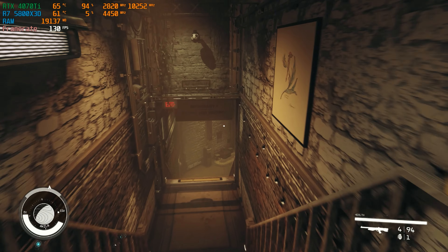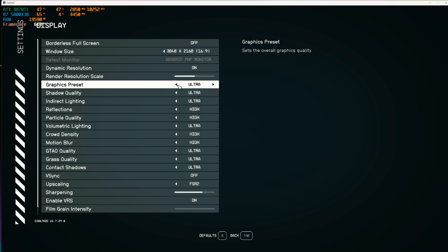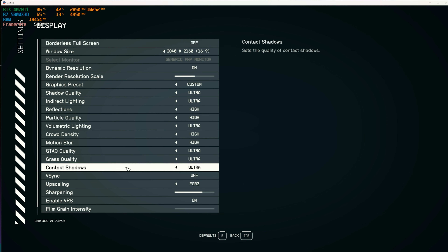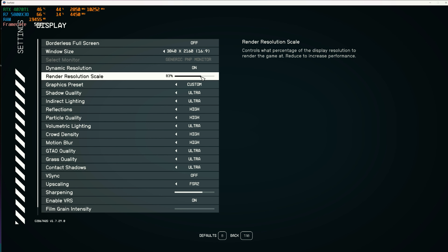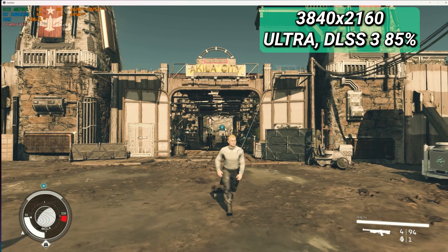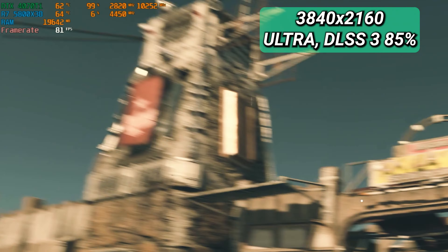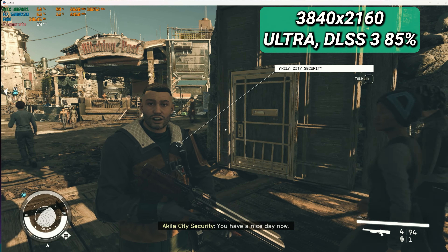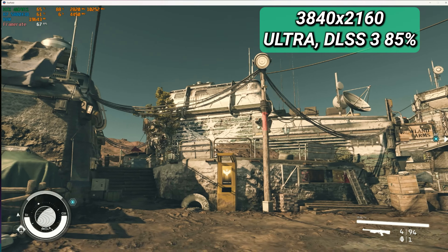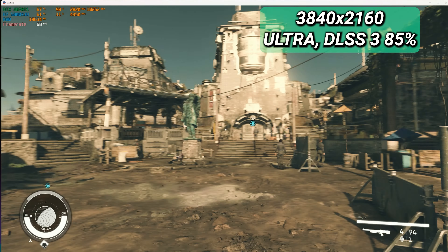Let's try to test this at 4K as well. At 4K ultra with 85% render resolution scaling and DLSS G on, we're getting above 60 FPS. That's good to know — if I had a 4K screen I could actually play this game at 4K with DLSS G on, get over 60 FPS, and have a very nice experience with this kind of hardware.